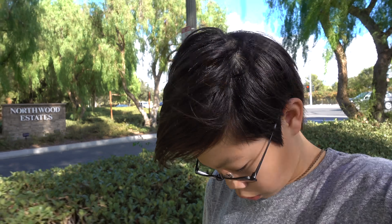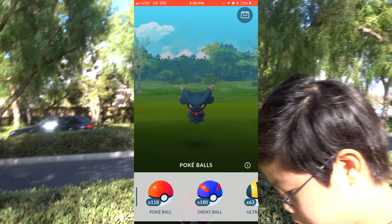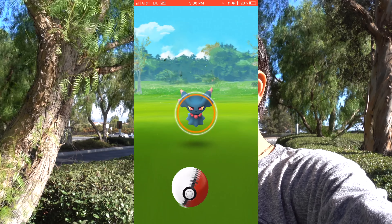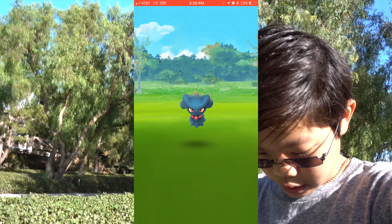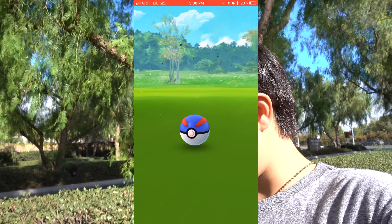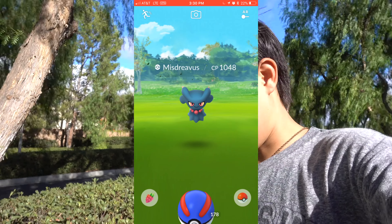My camera work is terrible, I apologize. Walking back right now — just said the Pokémon is nearby. I will catch this Misdreavus because Misdreavus does evolve eventually. That is a very high Misdreavus — 1048 CP. I cannot throw curveballs with one hand — I managed to hit a great on that! Come on, please — okay, didn't run! Don't worry everybody, I didn't run.